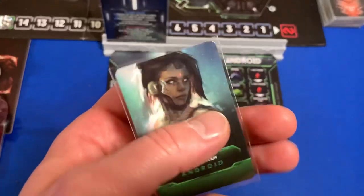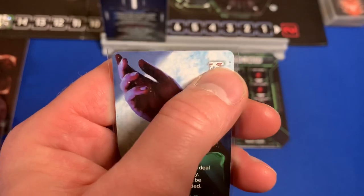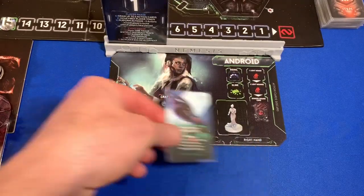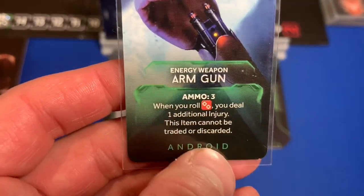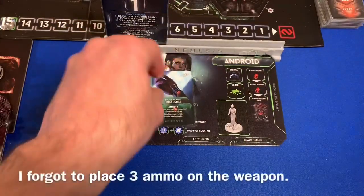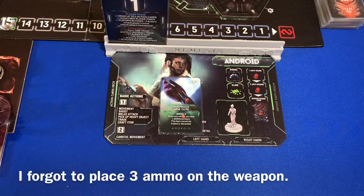The starting item for our Android is an energy arm gun. Notice it doesn't have the heavy symbol, so it does not take up a slot in the right or left hand — it's just inside her arm. It gets three ammo, and when you roll a double hit you deal one additional damage. This item cannot be traded or discarded since it's part of her.